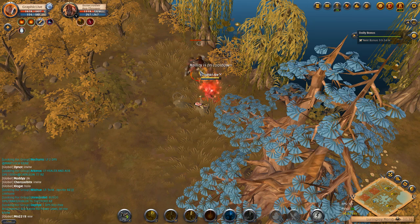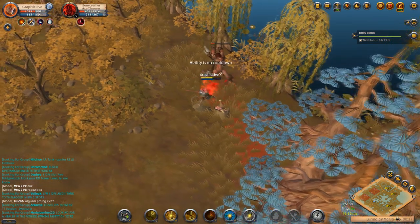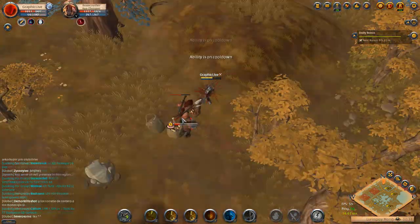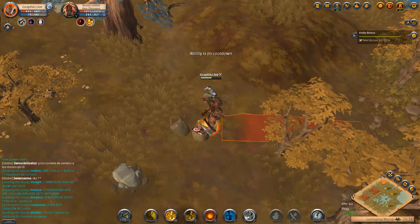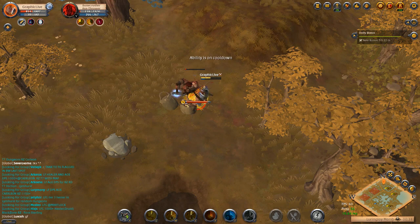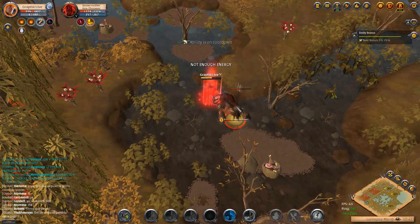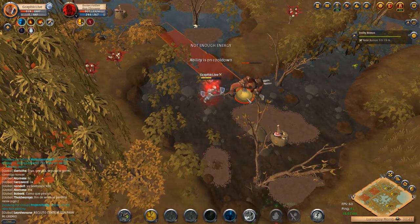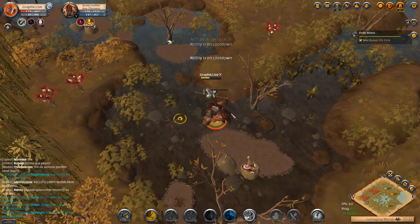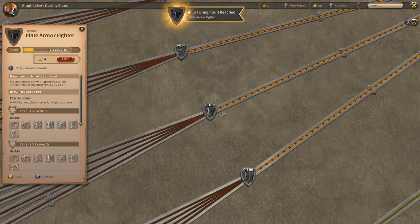We're not doing hell gates or random dungeons yet — just killing mobs and living off the land while we level everything up. After this we'll start doing random dungeons soon, and then probably some hell gates with other players from LFG or guildies. I just leveled up to tier 4 quarter staff. If you want to add me in-game on the new account I'll add everyone back, but for responses stick to YouTube comments or the Discord — that's the best bet.